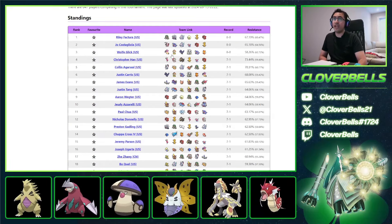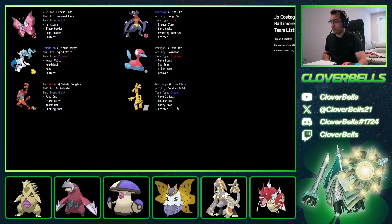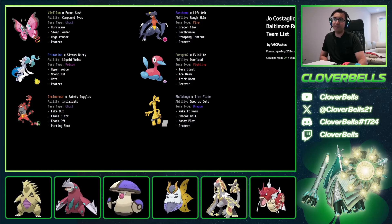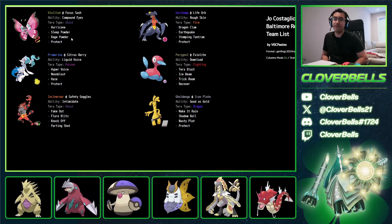Let's look at Vivillon over here from Joe's team. What's really cool about Vivillon is the ability Compound Eyes, which increases accuracy. The typical set is Sleep Powder, Rage Powder, and Hurricane, so you get a lot of cool support ideas with Vivillon.